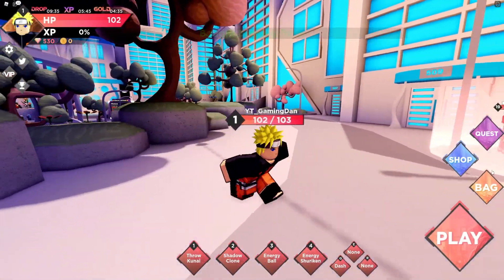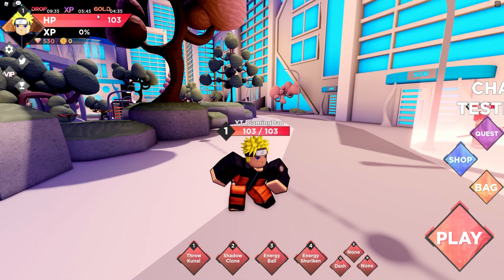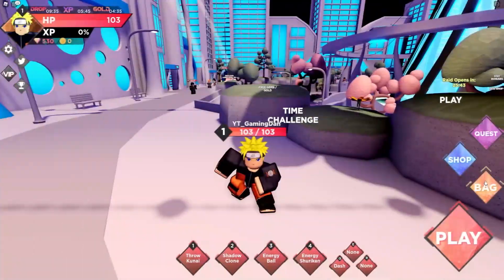If you do not know already, in Anime Dimensions to claim codes, what you guys are going to want to do is go to the left and click on the Twitter icon. Then the code menu will come up. These are in no particular order, so let's just get into it now.